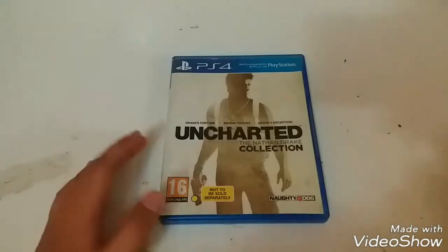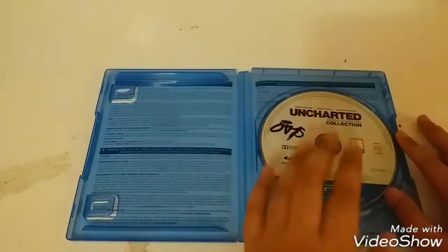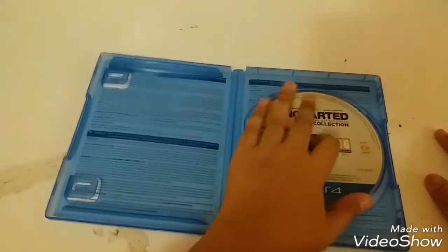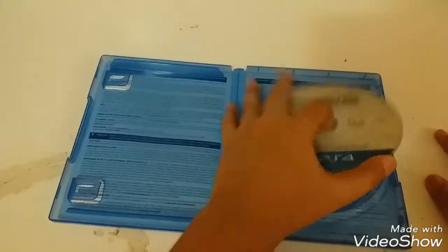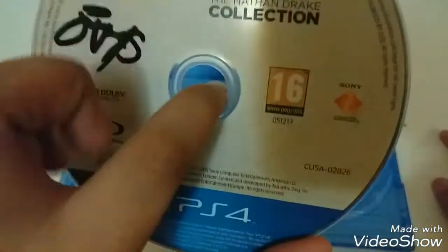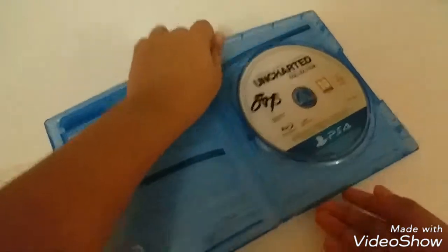I might even be uploading a gameplay video or two, so stand by for that. Let's open the box. There you have it — the main game, Uncharted: The Nathan Drake Collection. I thought there were three discs but there's actually only one. On the disc it says Sony Computer Entertainment and Uncharted: The Nathan Drake Collection Blu-ray disc. Behind the cover there are some health and safety warnings and 3D health warnings, but no manual.